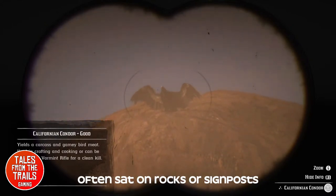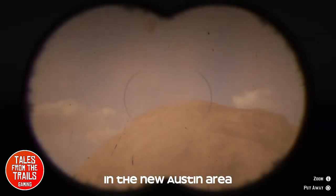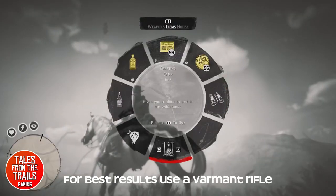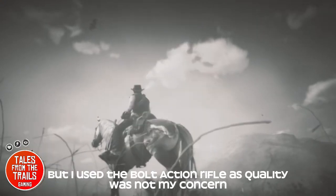So yeah we have one here, we will have the map location show up. I did make a mistake and use the bolt action rifle to bring it down, but it is recommended to use the varmint rifle or the small game arrows because it is a bird technically.